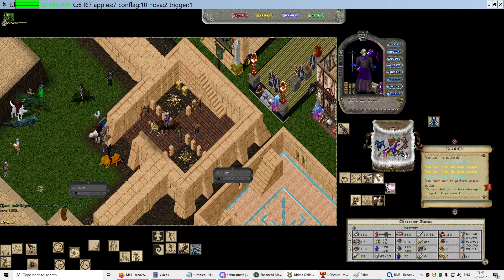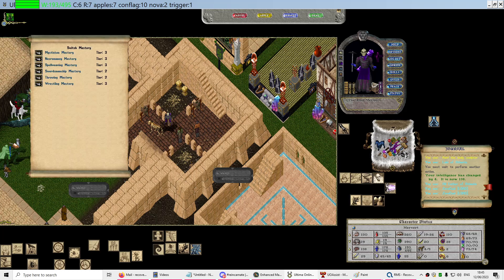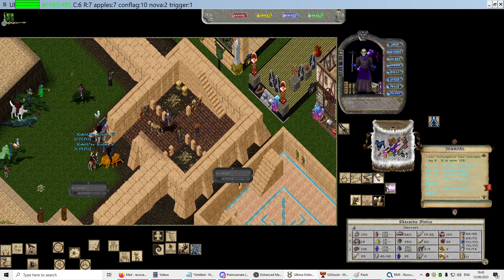Spellweaving, 80 skill to 120, we're going to train. We're going to be casting Summon Fey a lot, so we want to make sure we're only casting one pixie at a time — we don't want a Spellweaving circle. We also want to make sure we've switched off the mastery, because then the feys are easier to kill.